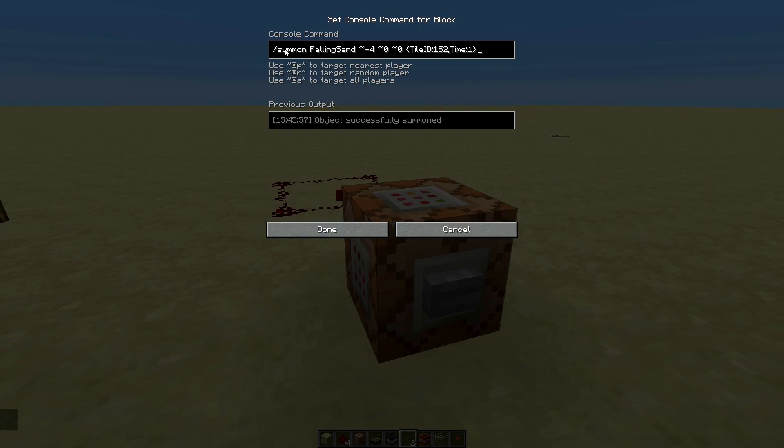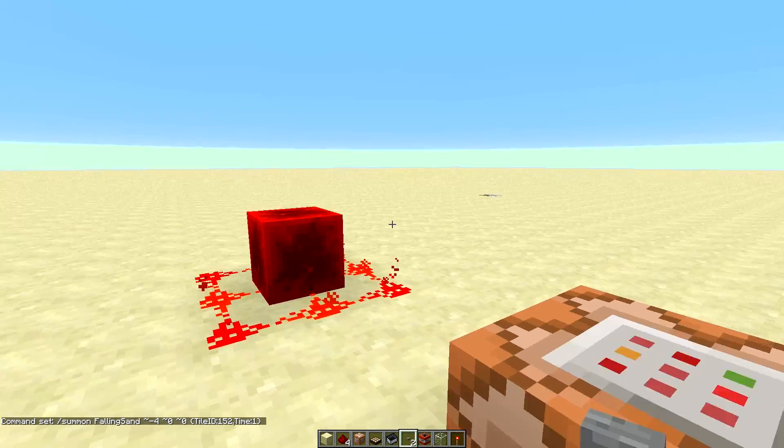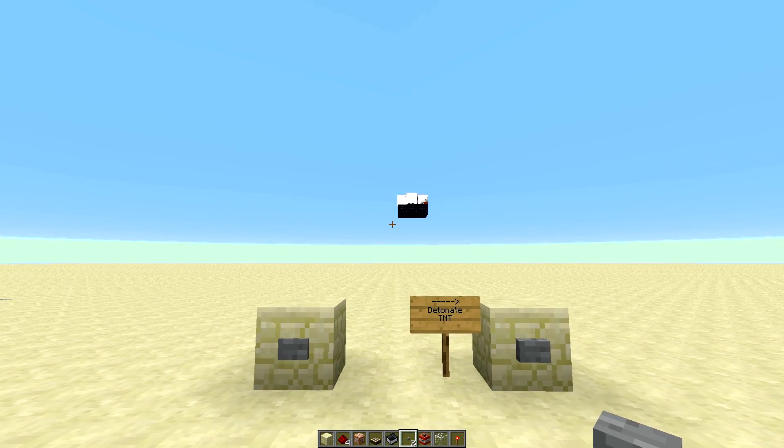Right here I've got this summon falling sand command, then the coordinates. The tilde makes it relative to the command block, so minus 4 from the command block in the x-axis, 0 in the y, and 0 in the z. The tile ID is the ID and data value of the block — 152 is the redstone block. Time equals 1 means it will not go away. So when I hit this button, it simply spawns a redstone block, and when TNT is surrounded by it, it will blow up.